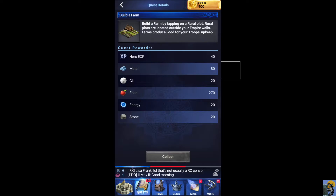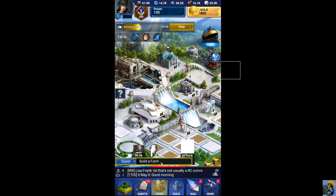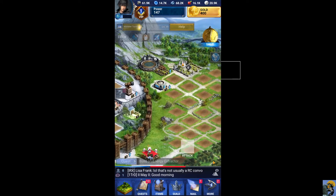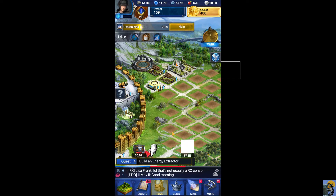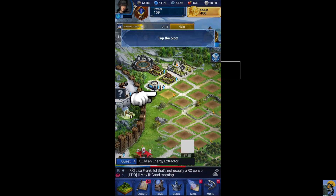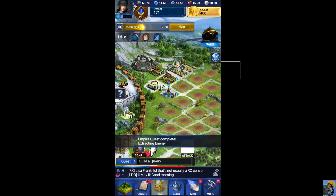Empire quest — build a farm. They want me to build a farm. Farms produce food, which is vital to training and supporting your troops, so let's build one. Tap the plot, build the farm. Give me a free farm — I've done it. Build an energy extractor — sounds important. The next vital resource is energy and an extractor will provide this. I've always wanted this provided for me. We've got it. Tap the free button to instantly complete this building — this is easy peasy, I just instantly complete things. I like it.